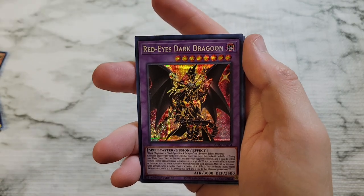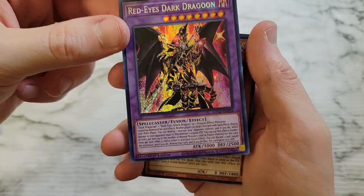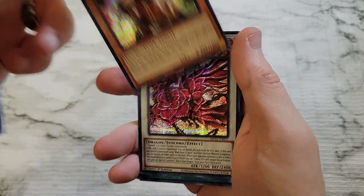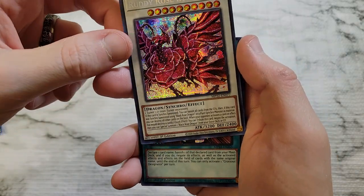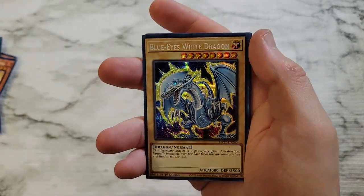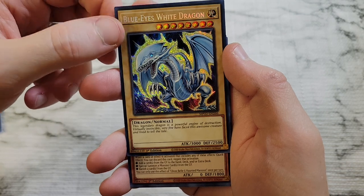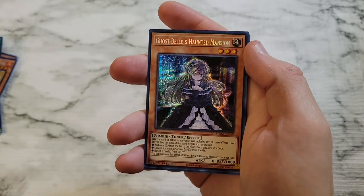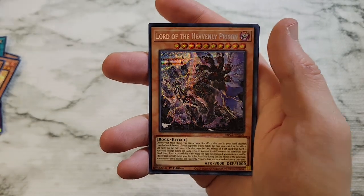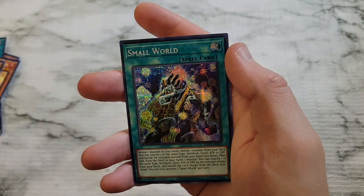We got plenty of copies of Ash Blossom — picked up two there. Really excited to get Red Eyes Dark Dragoon; probably won't upgrade it just because of the top and bottom centering. Ghost Ogre and Snow Rabbit — just like Ghost Bell, good to have a copy of. Ruddy Rose, another Cross Out, and more Ash Blossom and Ruddy Rose — plenty of those, never will use them. Really excited about the Blue Eyes alternate art — only problem was that tiny speck, probably still worth a nine overall. Ghost Bell, our second DPE, Greater Polymerization, Lord of Heavenly Prison, Rocks Rose, Magnificent Map, Ruddy Rose, and Small World to round us out.